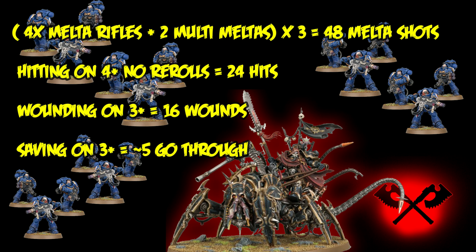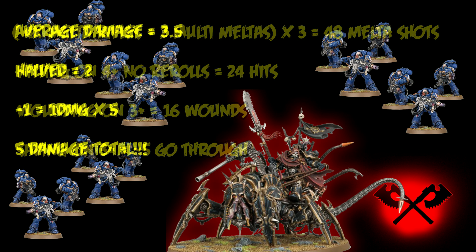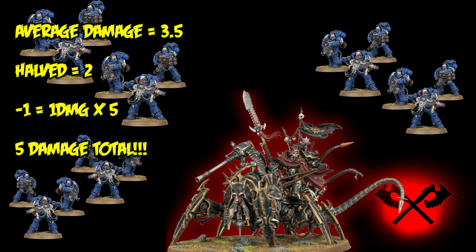Strength eight versus toughness six means two thirds will wound — 16 of them. With a minus-one-plus save including Armor of Contempt, you'll get a three-up armor save versus melta, meaning you'll save two thirds, so only five should wound. Assuming average rolls on the damage dice of three and a half, each will be halved to two and with one CP spent reduced from two to one — meaning those 48 melta shots from 870 points of Marines each firing twice did five damage to the Disco. If they were all in melta range, with an average of five and a half, they'd be halved to three and reduced to two, meaning they only just killed the Disco mathematically by one point of damage.